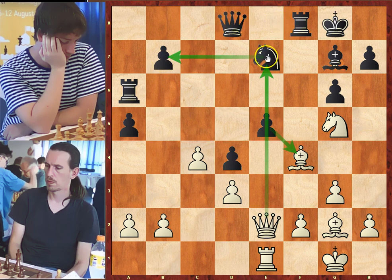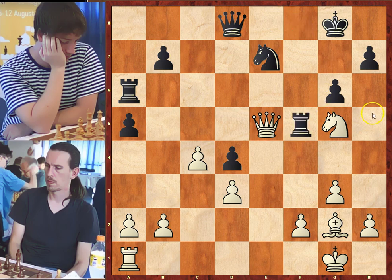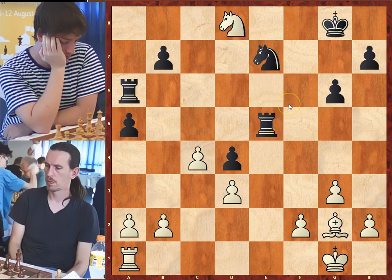Another way for white was to take on e5. For example, after bishop takes on e5, bishop takes on e5, and queen takes on e5, black can play rook to f5, forking the queen and the knight. The only move for white is to attack black's queen. After black takes the queen, white takes the queen, and black's rook infiltrates on the second rank — this is not good for white.